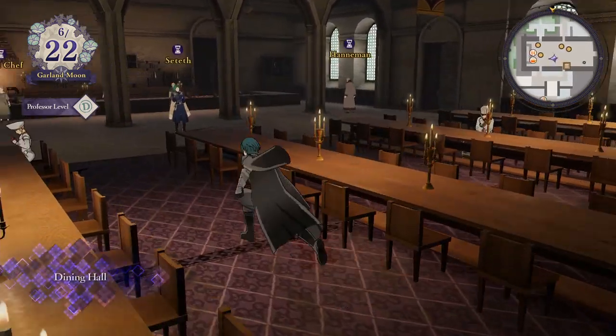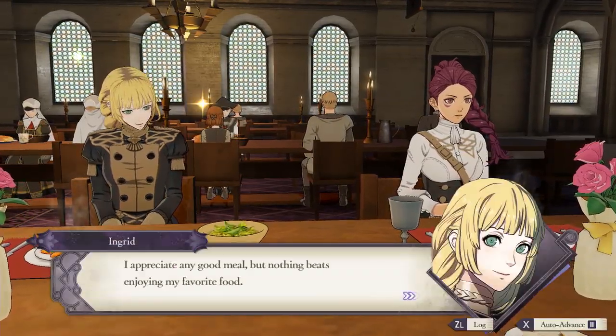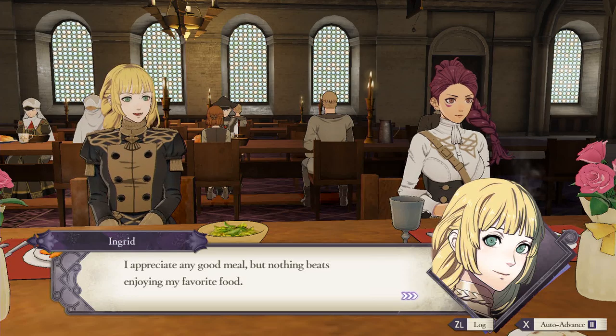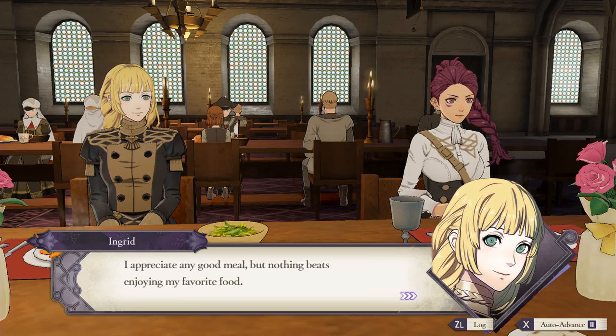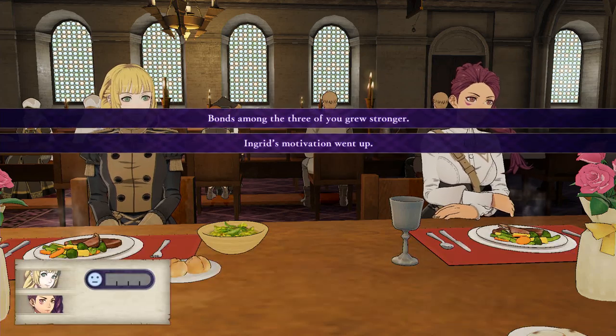Exploring the monastery is the best and most reliable way to motivate your students. Every time you explore, you should share at least one meal with them. As long as they like the food, it'll max out their motivation and give you some points towards your professor level, which is how you unlock more activity points to spend.